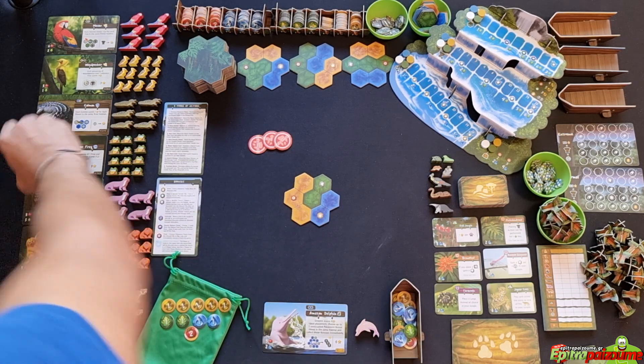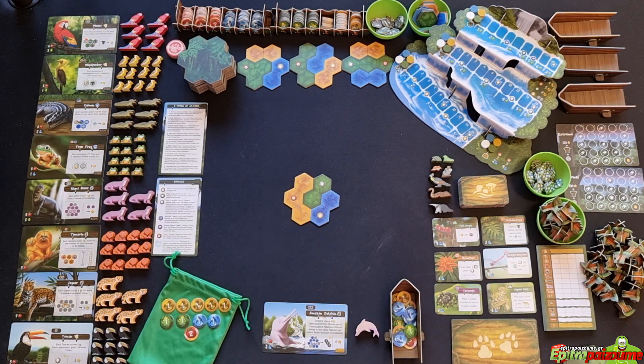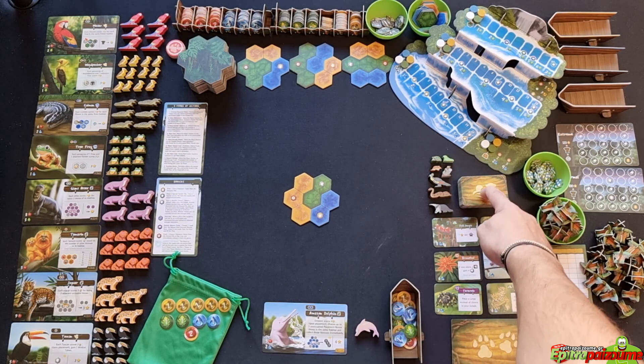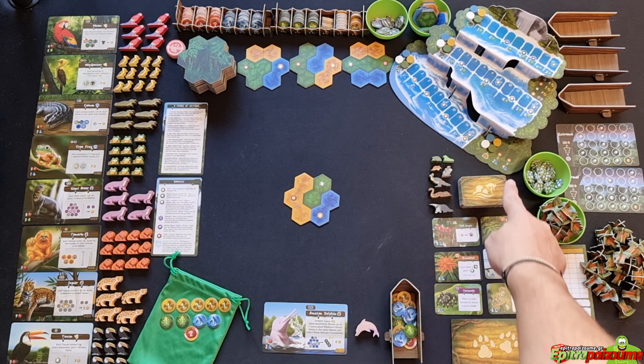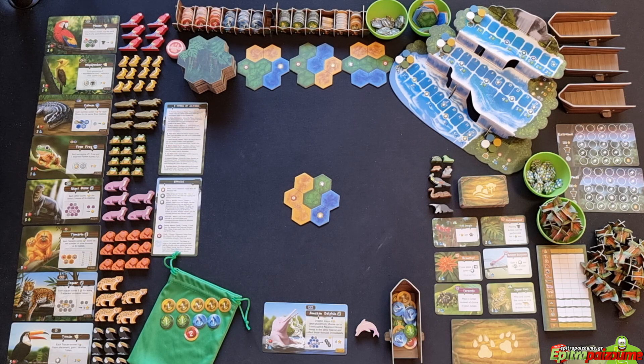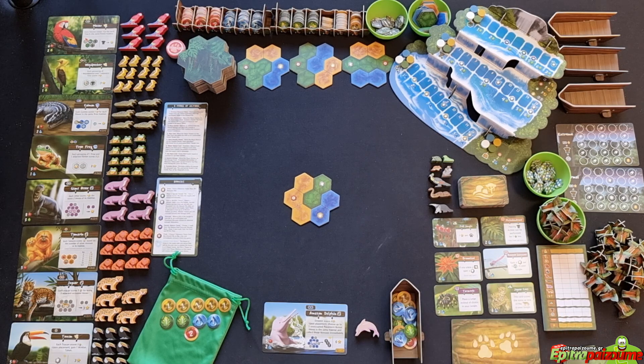You also have five complete tokens. The game is triggered to end when five base animal cards have been depleted — all their tokens placed in jungles — so we place one complete token on each. When five are complete, each other player gets one more round, then the game ends. Then set up the nature cards: draw six cards from the nature deck and place them face up, leaving space for a discard pile.